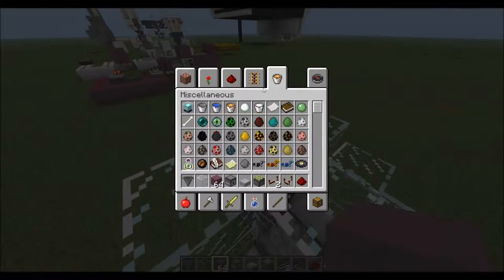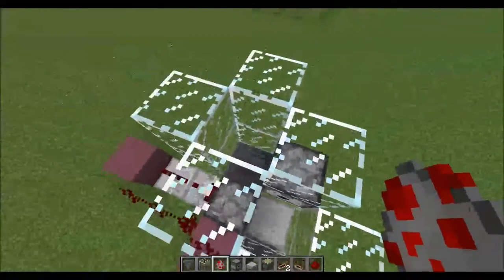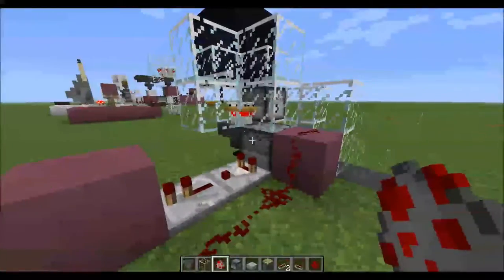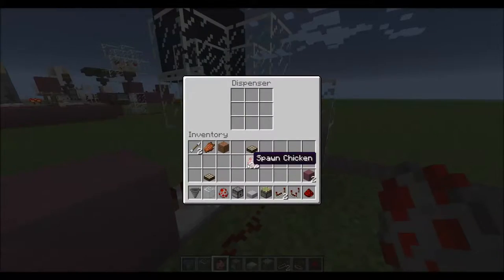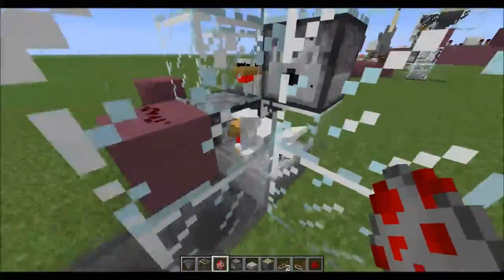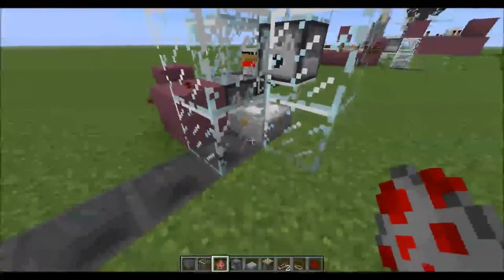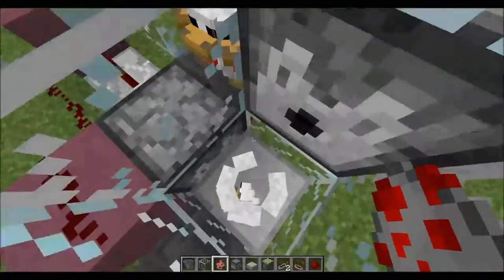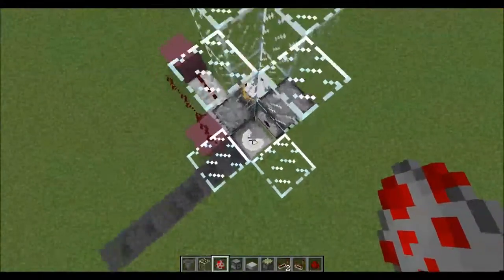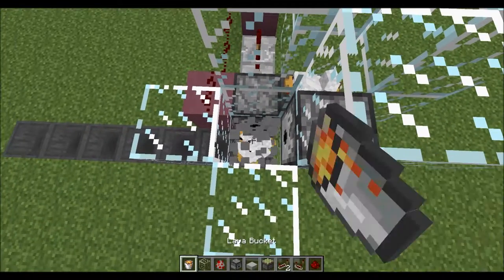What will happen is you have the chickens in there — they will lay eggs, which will go into this dispenser. The dispenser will then pick up the eggs and put them into the half slab. They spawn inside the half slab because they're not being laid from eggs that way. If they were being laid from eggs, they would go right up on top of that half slab.